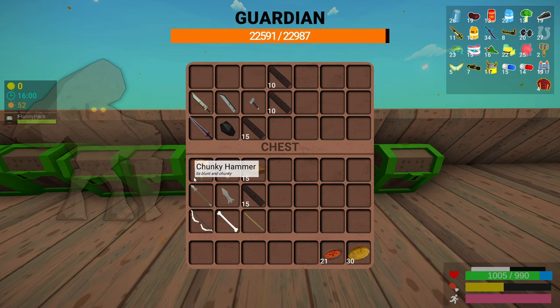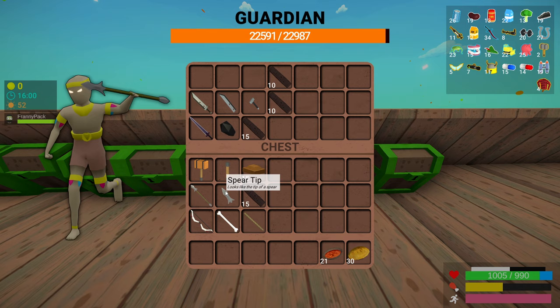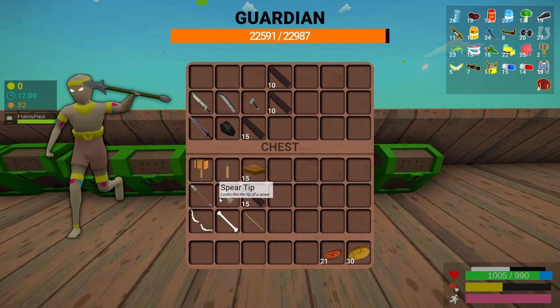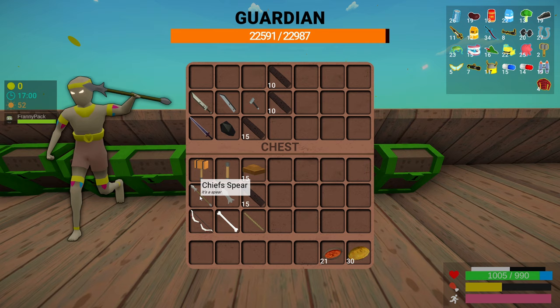Onto the chief spear — you need a spear tip and 15 dark oak wood. The spear tip drops off of the chief himself, and you can also find the spear tip in the villages. In some of their chests they'll have a spear tip or even the chief spear complete, though there's a very small chance of that. One thing to add: the chief spear has the longest range out of all the weapons in the entire game. Like the Gronk sword, you also have a very small chance of the entire spear just dropping off of killing one of the chiefs.